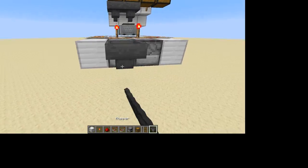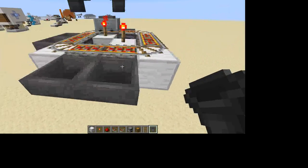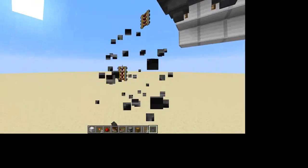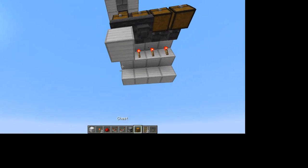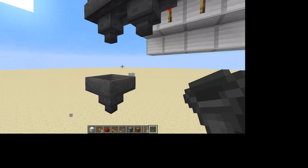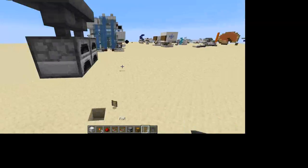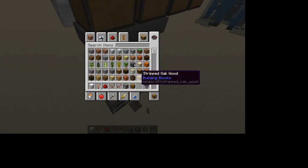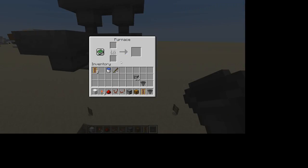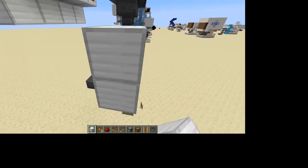That is that. So how this works is the hopper minecart will take the raw fish and raw salmon sorted into these two chests and put them into the top half of the furnaces, which only leaves the other question: where to get fuel. Now to put fuel in furnaces you need hoppers in the backs of them. And I just realized I messed this up. Okay guys, I actually made this mistake first making it. We need one down and then hopper.